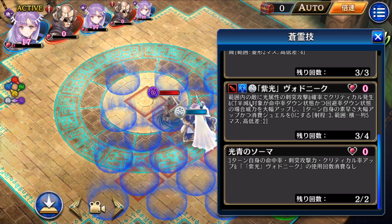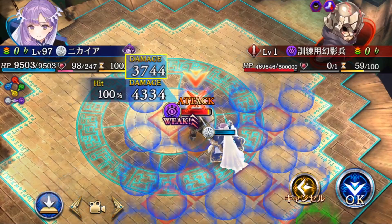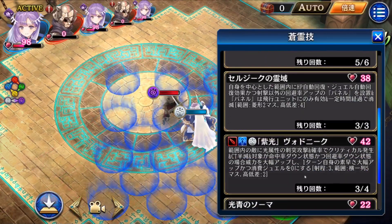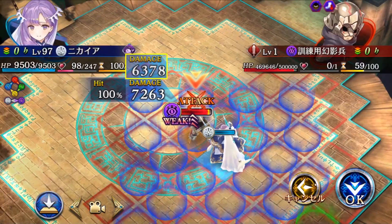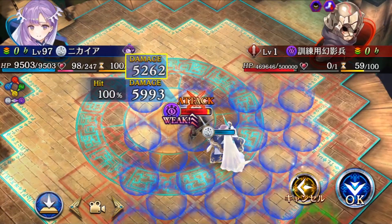This also reduces CT by half, so this is really a very good skill. Next, if the opponent has light resistance down, let's see how much all her skill attacks increase. The normal attack and other skills increase only a bit — nothing much. The light resistance down gives a small damage increase across all skills.